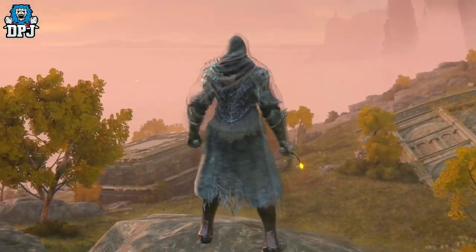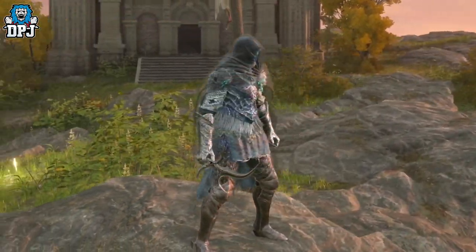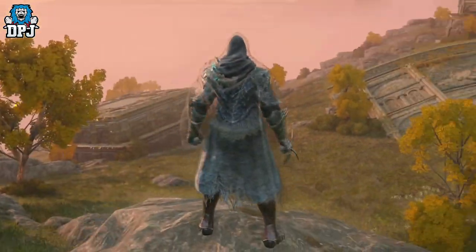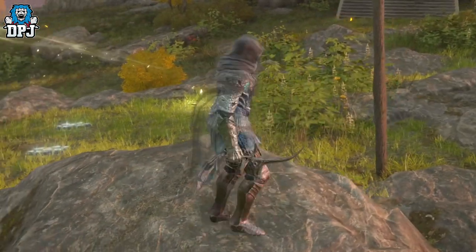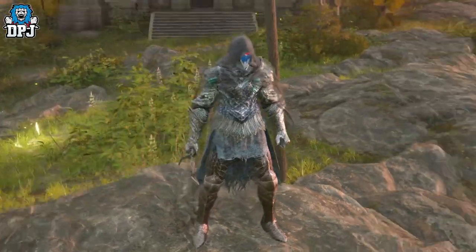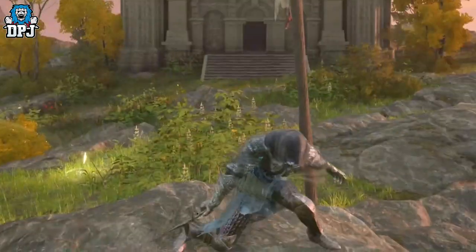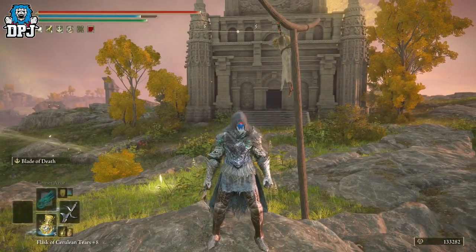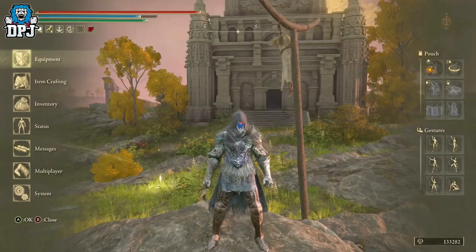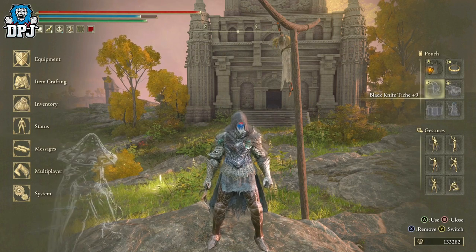The black knife armor set looks absolutely incredible. Look at that transparent, semi-invisible hood and cloak — it's almost like a shadow forming over it, looking absolutely amazing. I had to get the black knife out of my chest as well, because pairing them together looks incredible. I'm also using spirit ashes alongside it.